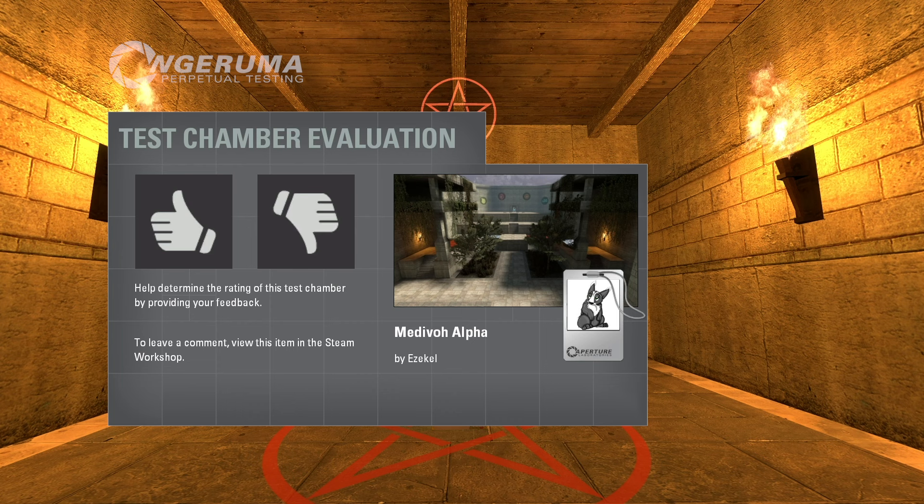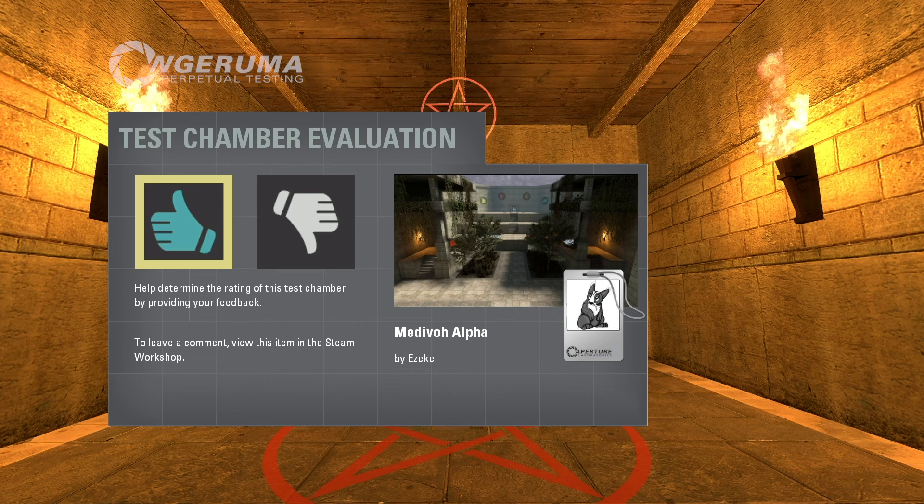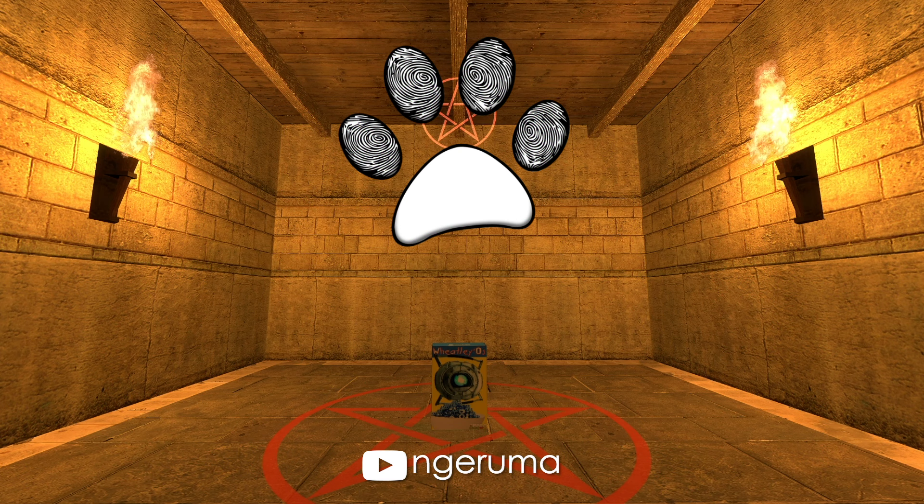That was Medivho Alpha, another fun, unique concept created by Ezekiel. So a very big thank you to Ezekiel and a big thank you to Evelyn Carnate for the recommendation. And does anybody else find it suspicious that both science and elemental magic both share the same basic principle of cube goes on button? Thank you very much for watching. Catch you later.